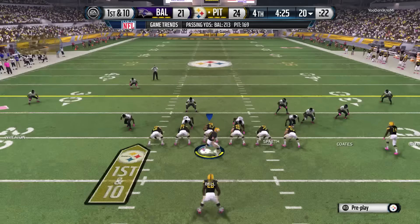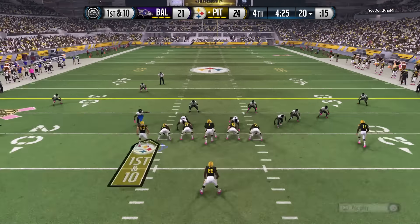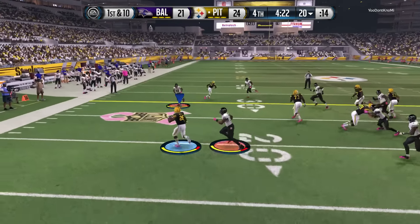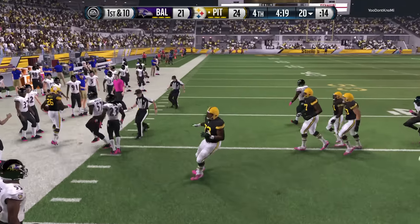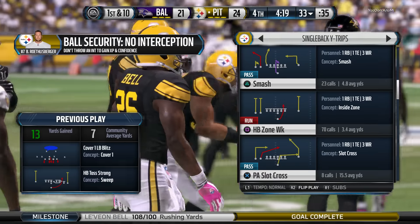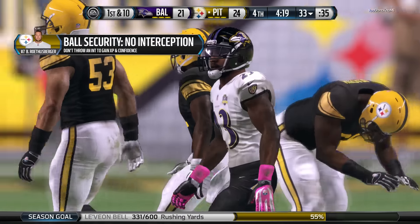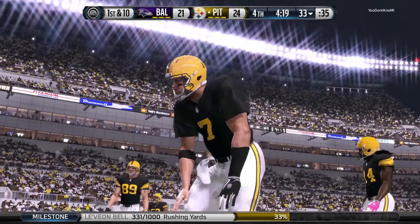Tight end in motion. The D-line saw something on the offense — everybody's shifting to their left. Bell will get it on the toss, got a big lane. He's now averaging six yards a carry on the day. Here we are in the second half of a tight game — you always hear 'control the tempo of the game, just move the chains,' and that's what the offense did that time. Picked up the first down, just keep marching from here.